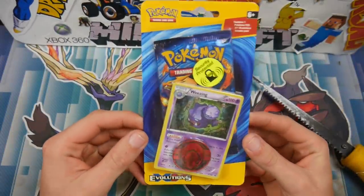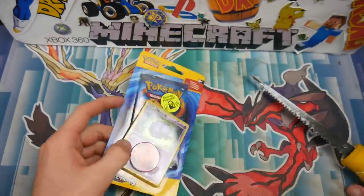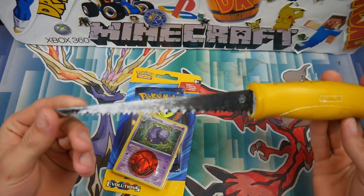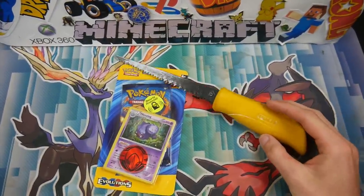Hey guys, what is going on? Booster Kings here with another Pokémon video. Instead of a regular flip it or rip it, in today's video we have a flip it or saw it in half with a tool from work — this is a chip rock saw, or a plaster saw, that's what you put through walls and cut holes and stuff.